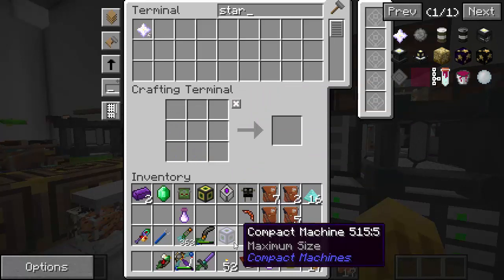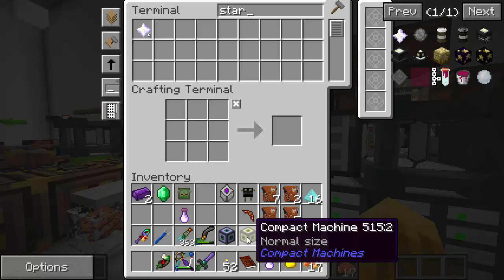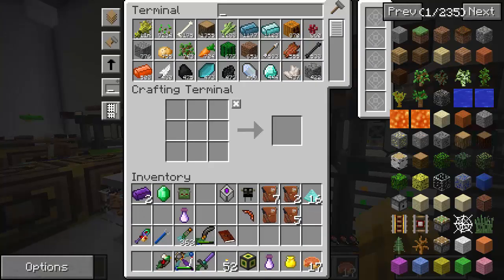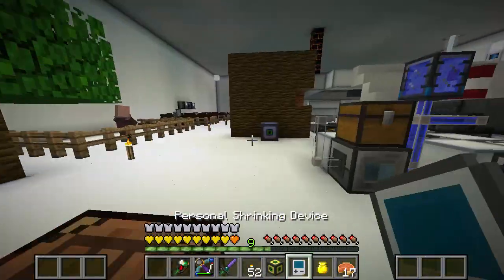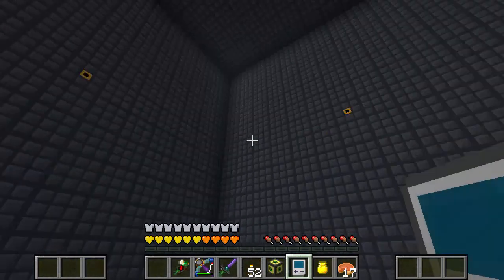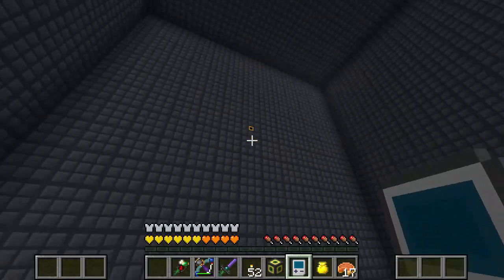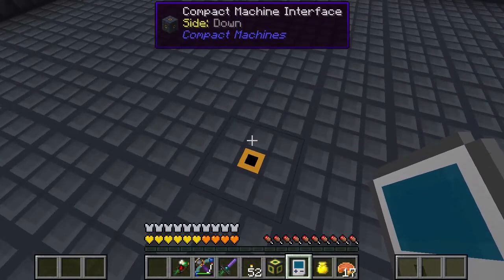I'm interested to see how big the maximum compact machine is. The one use I remember for nether stars is putting an extra modifier on your tools, so definitely use nether stars for that. Let's try putting the maximum size down right here and use the personal shrinking device to go inside. Transferring dimensions. All right, it's not as big as I thought, but we're inside that block. You can configure which sides import power, liquids, or items — use item ducts and make a whole factory inside a single block. Really cool.